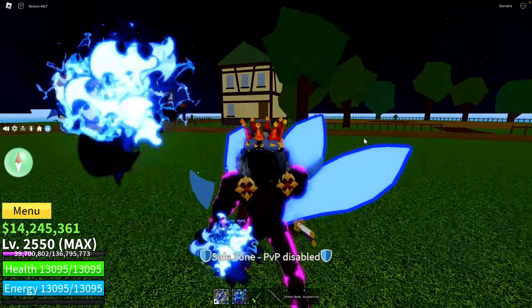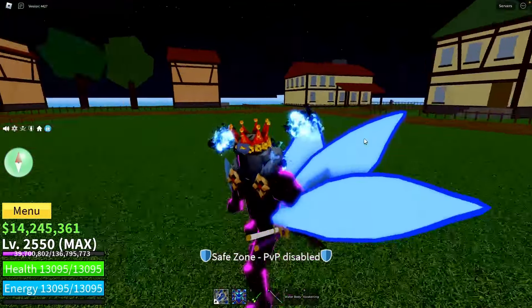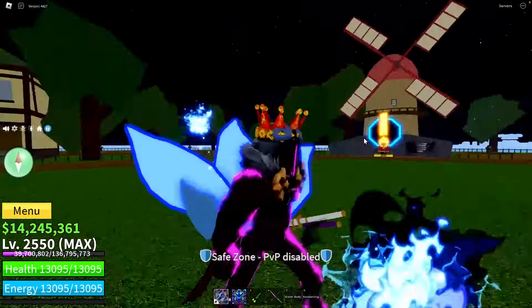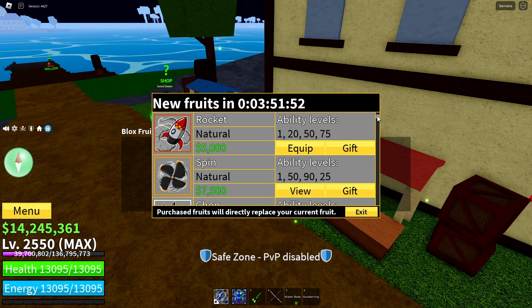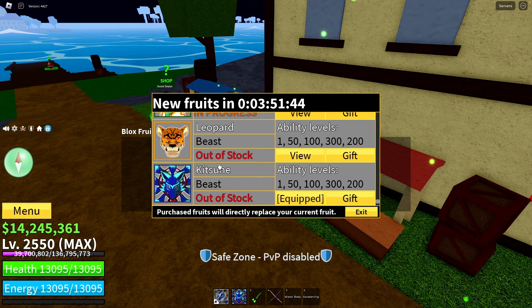You visit the Blox Fruits dealer. You can find them in many places — for example in the third sea in the pirate starter location. The Blox Fruits dealer looks like that and he can sell you all fruits available in the game, as you can see from rocket to kitsune. Some fruits are out of stock, meaning they have a random chance to be in the market.